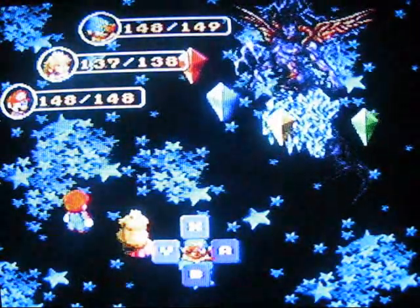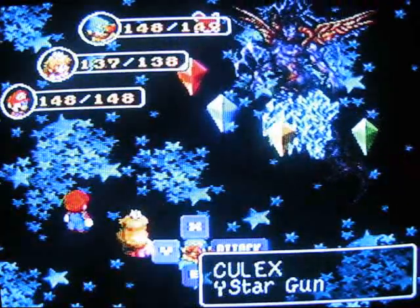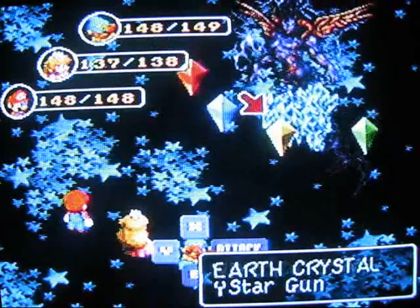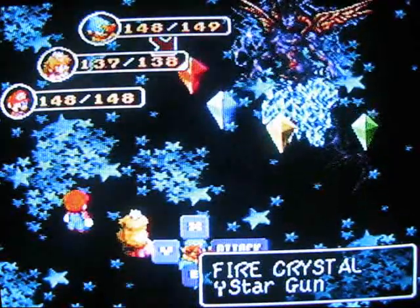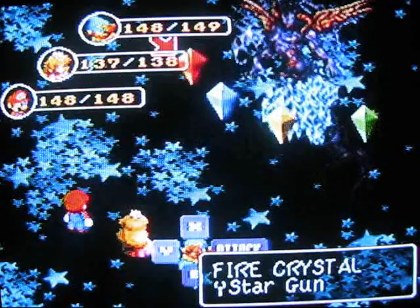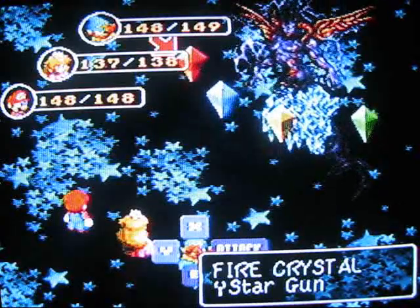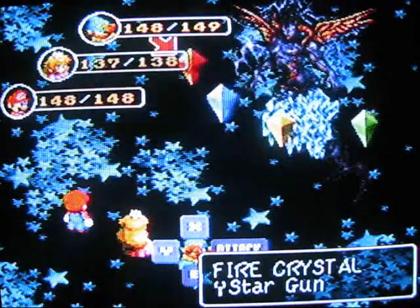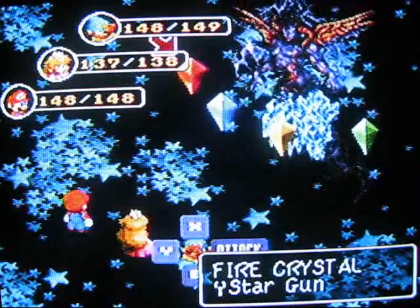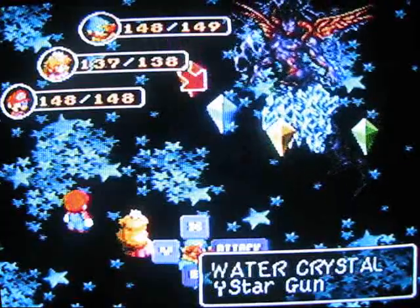Here's how this battle works. There's Culex, and he's got four crystals. You completely avoid Culex and start with one of the crystals. You want to defeat them in order of their HP. Culex has 4096 HP, the Fire Crystal has 2500 HP, the Earth Crystal 3200, Water Crystal 1800, and Wind Crystal 800.